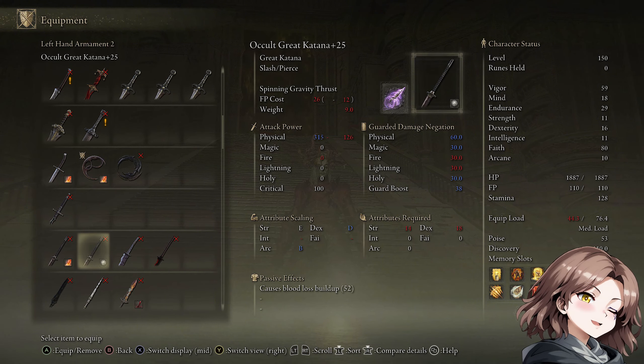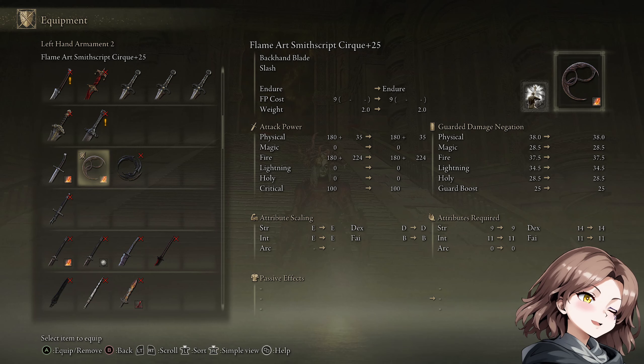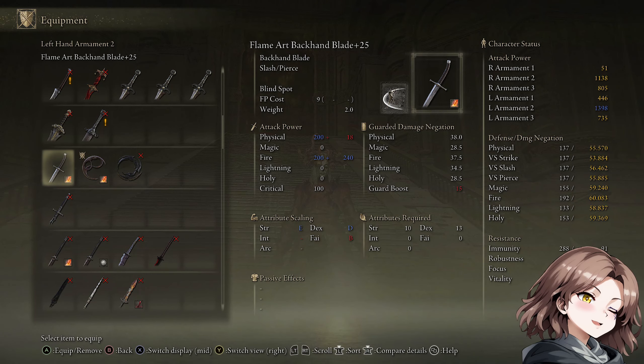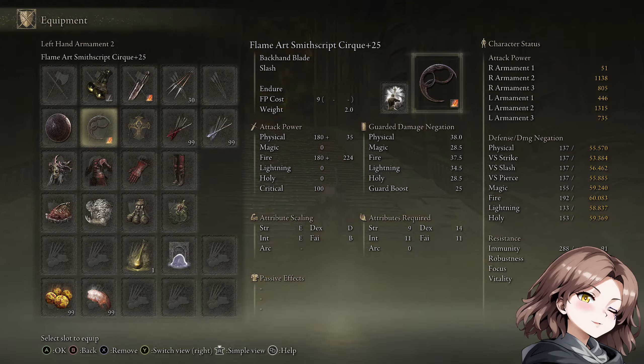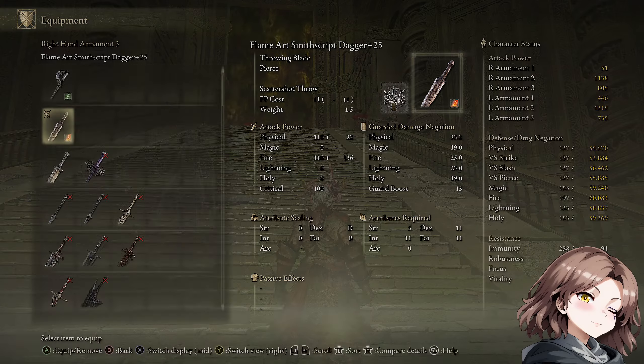That got fixed. All the other Smith's Grip weapons, when they had a sacred infusion or flame art infusion, would get an extra 200 physical and thus have a higher AR. Now it's more even — it's still higher than backhand blades, but that's fixed as well. Lost damage there; just normal weapons now, not really that fantastic.